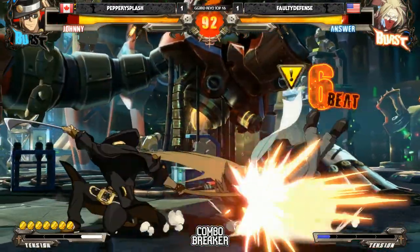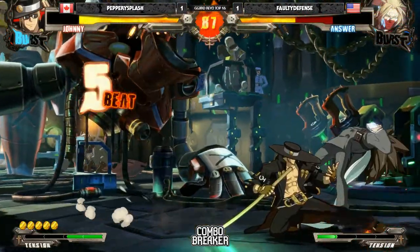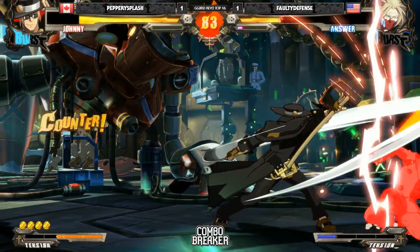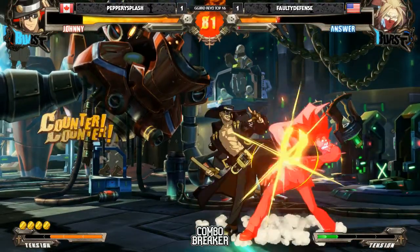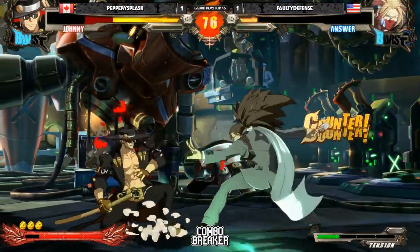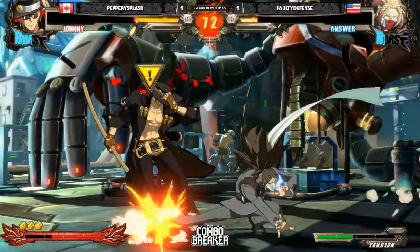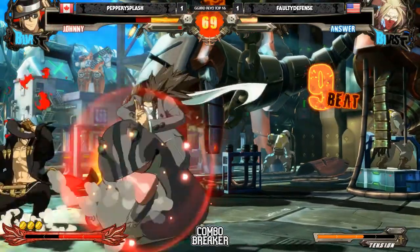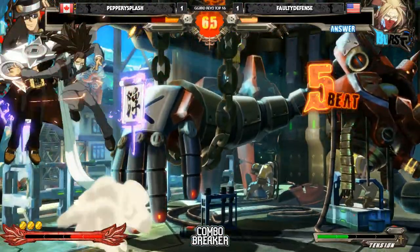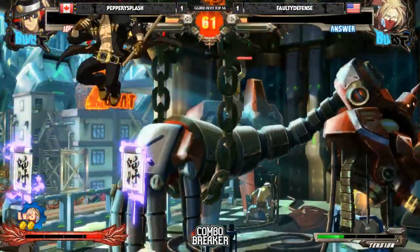Here we go — catches him crouching. Backdash and takes the burst again. Peppery looking really good this round. He had level two on deck — there we go, speaking of — it's a knockdown. Huge input error — that's not good. He even lost a huge chunk of life, and right now he's going to slowly start losing life. The minute this bar gets too low, he's not going to make it. And he can't FD either. He dropped the combo — he could have took the round right there. Uh-oh, this is going to give Peppery Splash a chance.